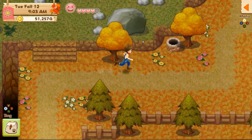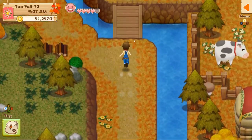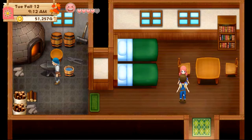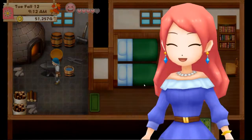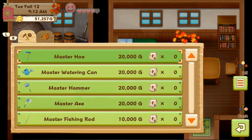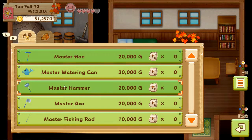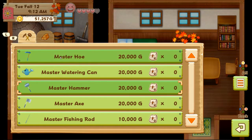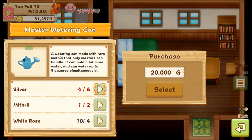Let's go see the blacksmith — yep, he's open. I want to talk to someone and invite them. Hey there — I cannot upgrade the hoe or the watering can yet because I need blue roses and I've got them planted. I'll do the watering can for now. I need some more silver and mithril. A master can handles a whole lot more water and can water up to nine squares — that will be good to speed up the morning process. I need two more silver and one more mithril.